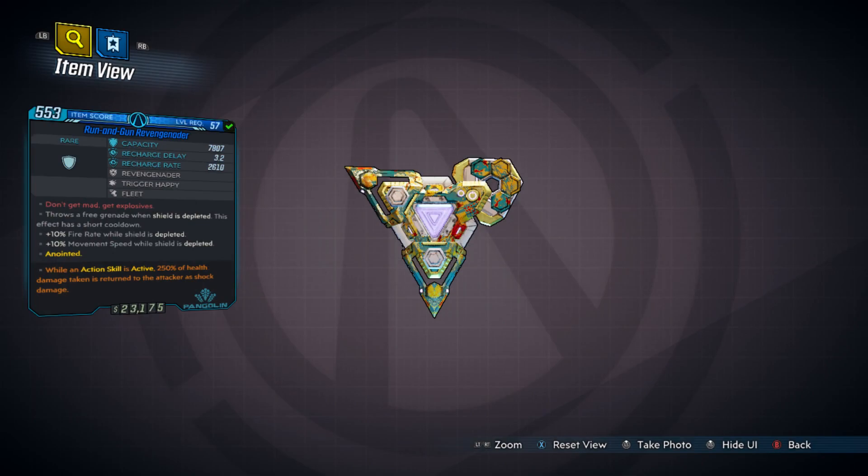The other shield we're going to go over is called the Revengeinator. I got both of these on my first run through of the Guardian Takedown and I've just tried them out recently, as you guys will see in this video. Let's get into the stats so we can see what we're working with.